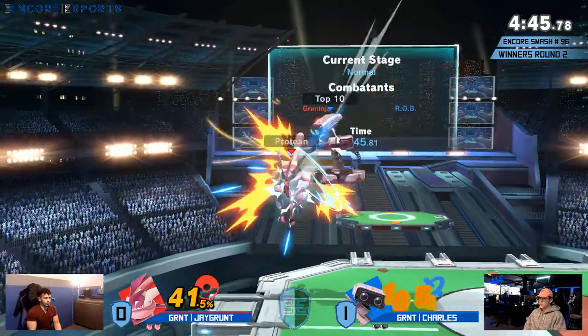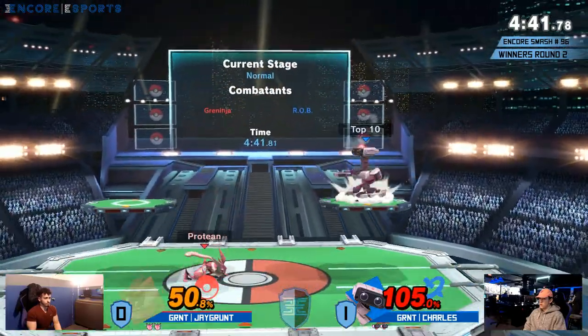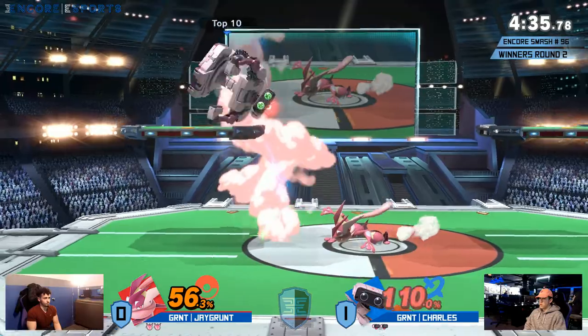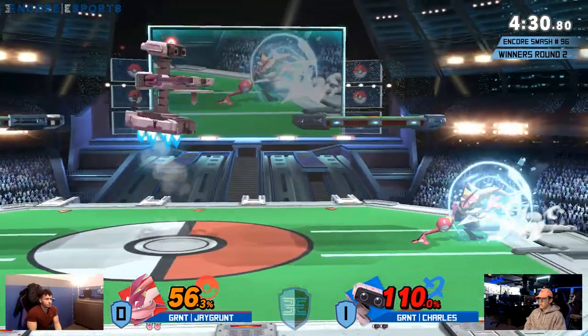As we've seen, Greninja's one of those characters where he has really good setups. He hits you with the down tilt, hits you with the dash attack, the grab — and very often will find a follow-up that, even at these percents, can lead to a stock. That platform being there really helps out Charles, saving his skin.